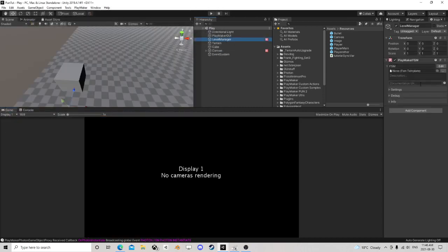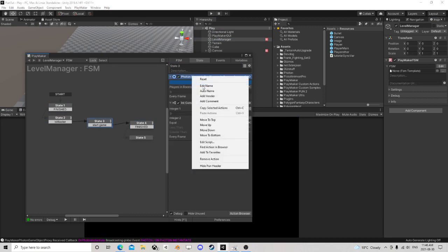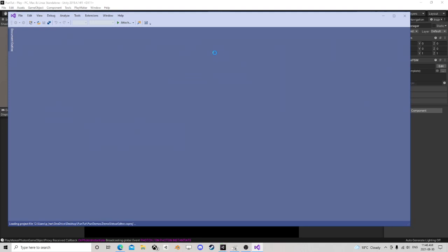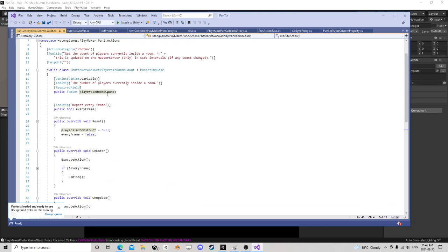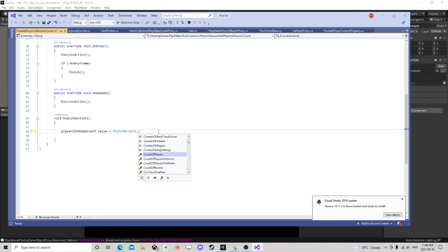Let's go fix that. I'll go over to the scene and edit the script. There are multiple ways to get this value — our variable is coming from PhotonNetwork.countOfPlayersInRooms, which should work, but I'm going to delete that and instead use CurrentRoom.PlayerCount. There we go — simple fix.